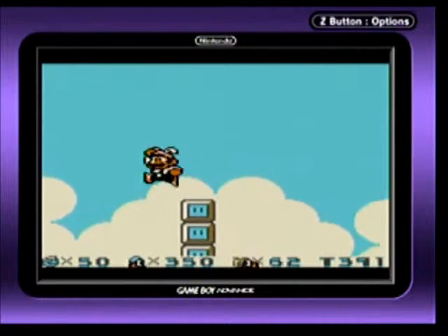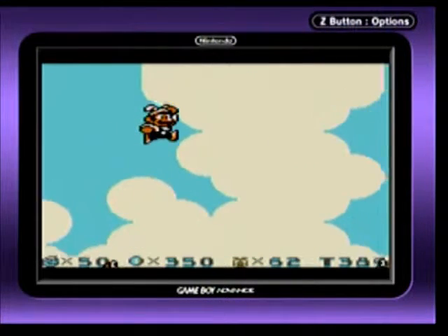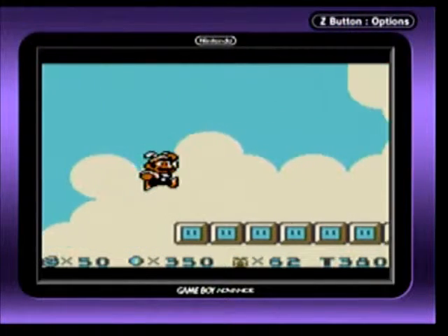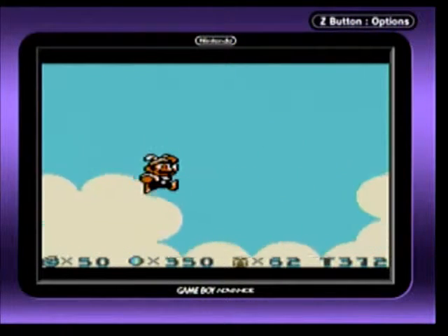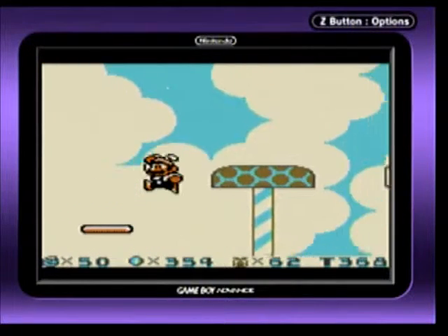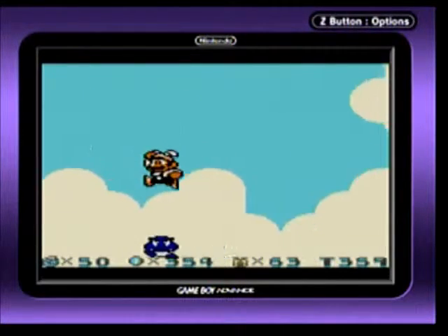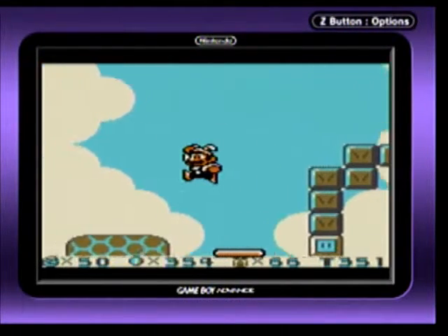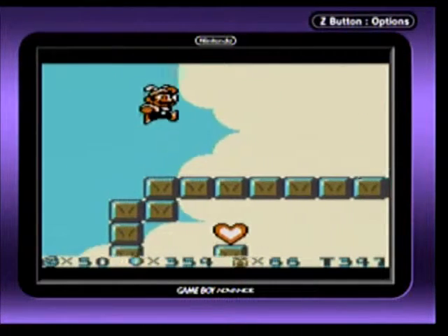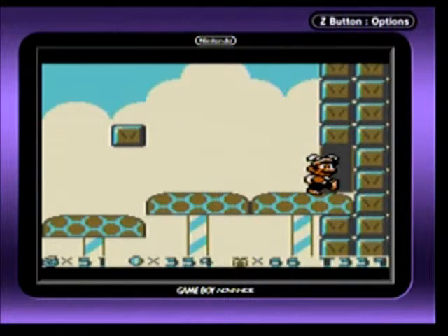I don't really need that fire flower right now. All you have to do is just make it to the exit as usual. I don't know why I'm actually killing the Goombas — there's no score system in this game. It's so unusual for a game like this.